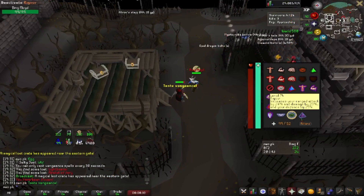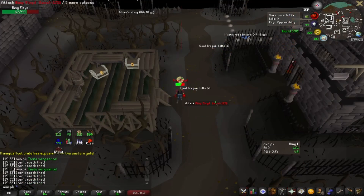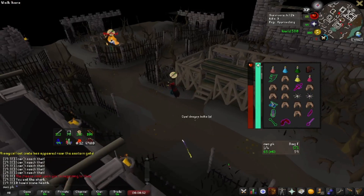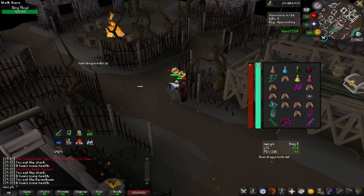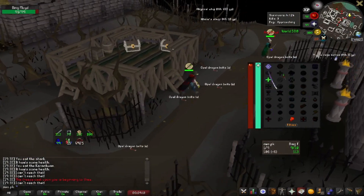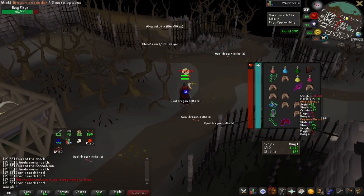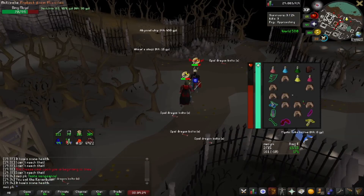Now we've got another barrage mage here to fight. It's hard. I find it harder to fight vengeance users than barrage mages. I don't know why, but let's see what happens here. I'm waiting for him to come out. I've clawed him out while he's underneath me, tried to claw him again but he got his prayer up in time. Now I'm bolting him, got my prayers up. He's running into the distance to create space. The key thing to do is when people go underneath you — it's called DDing — you shouldn't panic. You should perhaps just pray melee and not panic when they go underneath you. Now I'm venged up. I've lost my venge now, so I should be praying and getting it back up.